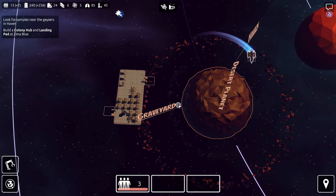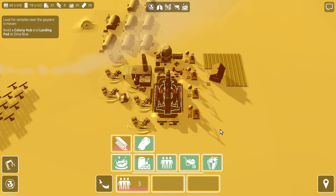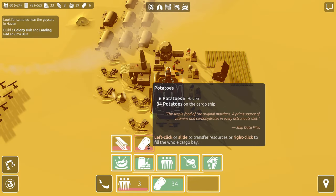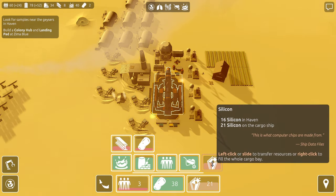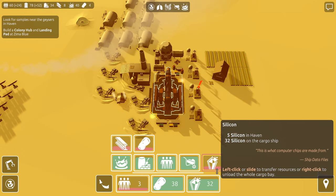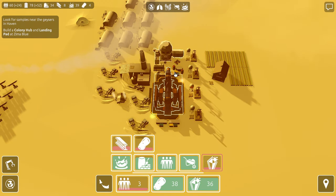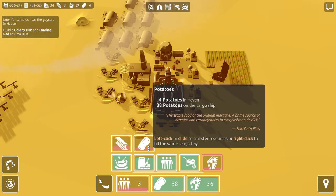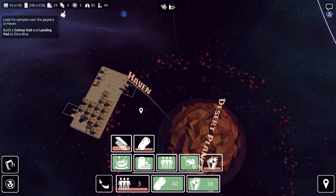If we can get the steel production up and running, I'm thinking we can build out Haven quite a bit. Eventually I want to set up trade routes — I'm eager to do that. I'm going to take a bunch of potatoes out of here and I want a bunch of silicon. We'll take 36 silicon — these guys will keep producing, they're pretty self-sustaining over here. Water looks great. I'd bring concrete if we had room. Loading up on potatoes, then back to the Ark to pick up people.